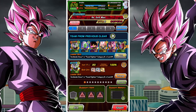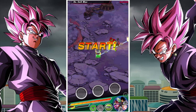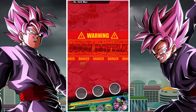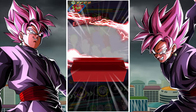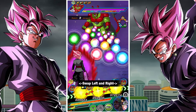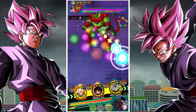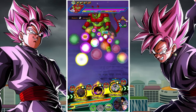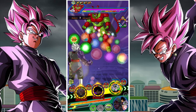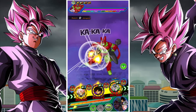Good day and welcome back to another DBZ Dokkan Battle video. In this video we're going to continue taking a look at the powerful combinations of units in Dokkan Battle. I started this series taking a look at Chi-Chi and Broly, Chi-Chi and Lemo, the LR, and how interesting a combination they make. And I wanted to continue with taking a look at the physical Super Saiyan Rose and the INT transforming Goku Black.